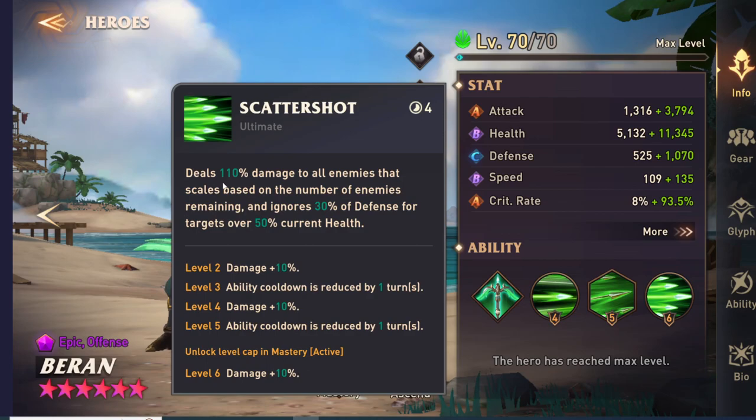Her ultimate ability deals 110% damage to all enemies that scales based on the number of enemies remaining, and ignores 30% of defense for targets over 50% current health. Even though it says 110% damage and seems like a low multiplier, the scaling really increases this damage — it is definitely not just 110%.